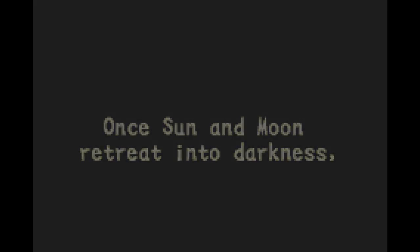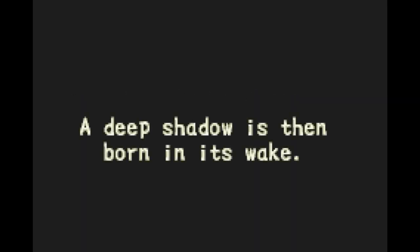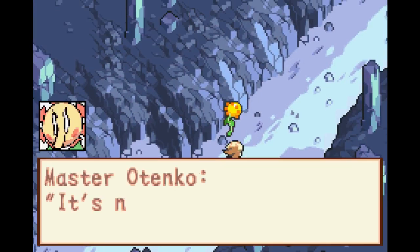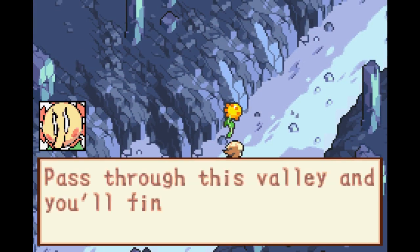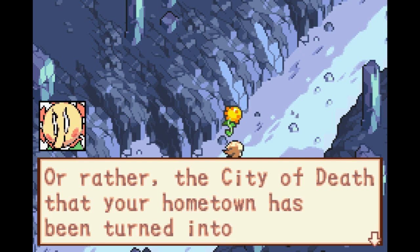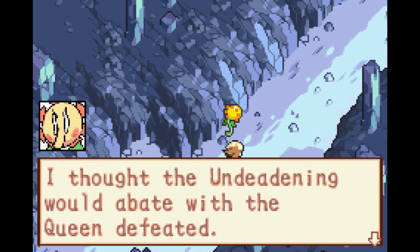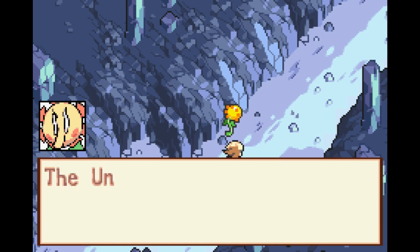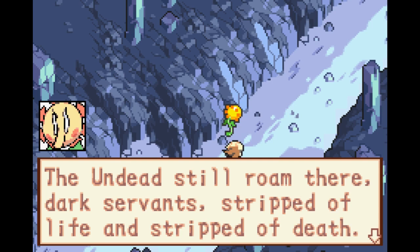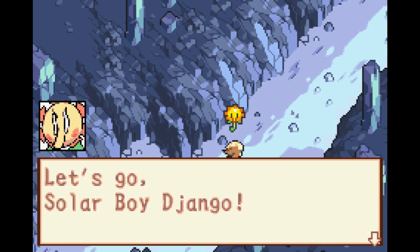The game's opening narrative reads: 'When sun and moon retreat into darkness, grand twilight descends on the wedge-binding city of the sun. A deep shadow is then born in its wake.' We're told it's not far now — pass through this valley to arrive at San Miguel, the city of the sun, now turned into a city of death by the undeadening curse of the dark immortals.